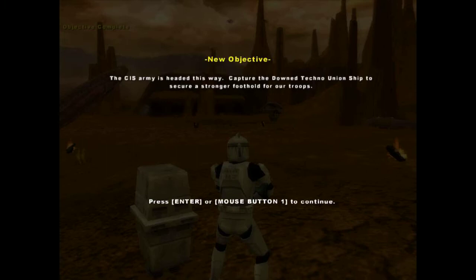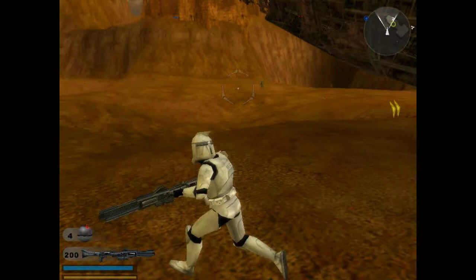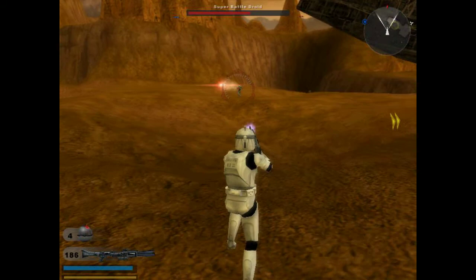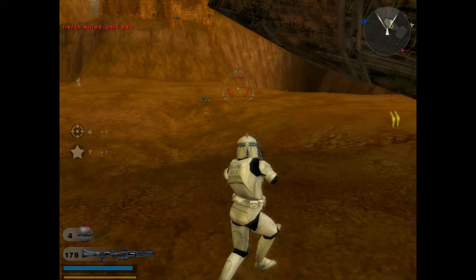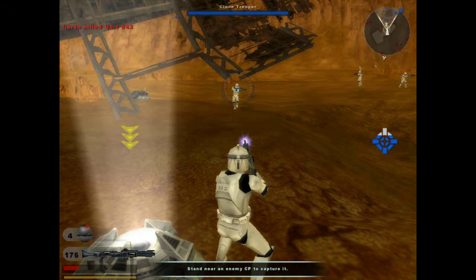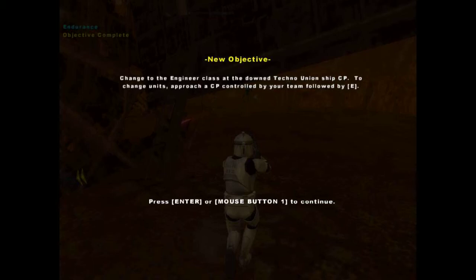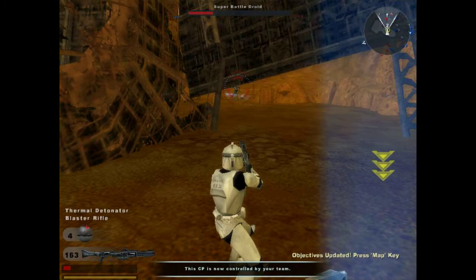The CIS army is heading this way. Capture the downed Techno Union ship to secure a stronger foothold for our troops. Come on boys, get out here, I see you guys out there. Oh, don't put me right here — not with a freaking droid right there! Is that a Geonosian over there? I believe it is. Let's just capture this before stuff gets too intense. No damage — friendly fire is off. If you're just stopping by and you like the commentary, yes I'm talking to you, Dan or Susie.